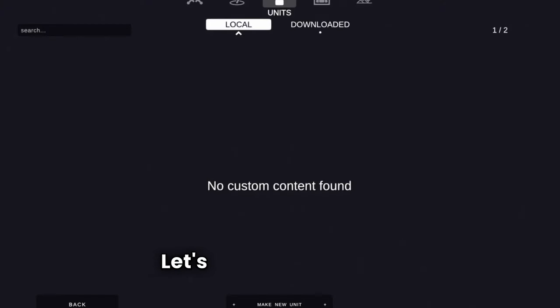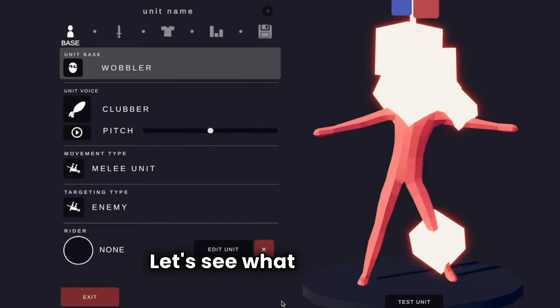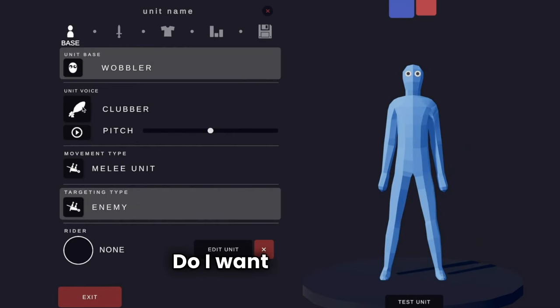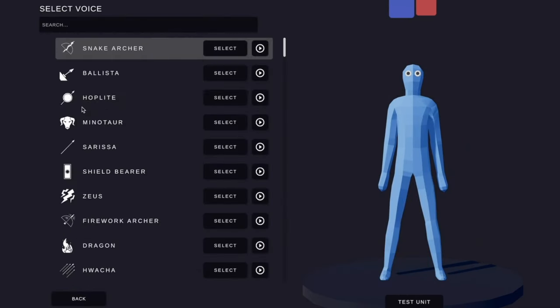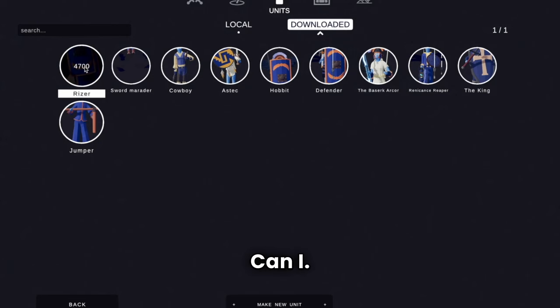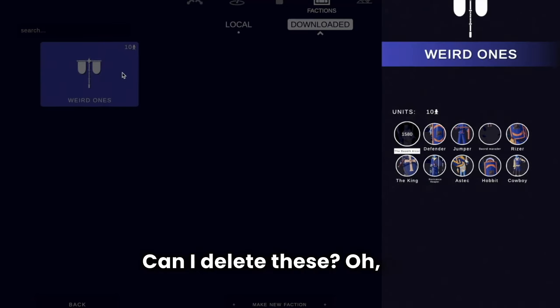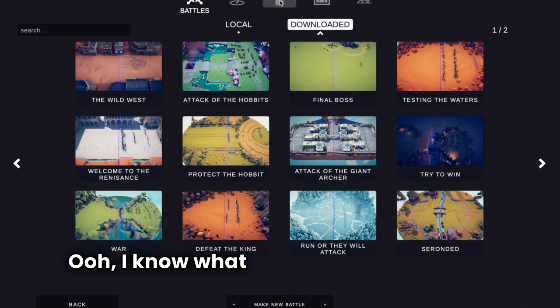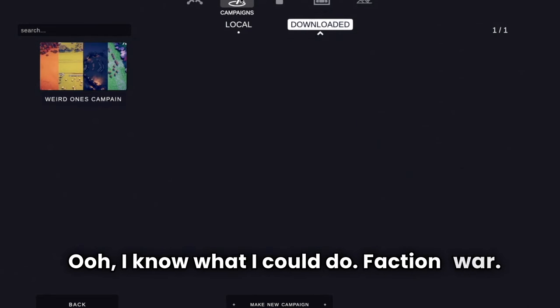So let's make some units. Let's see what they have. So we have the wobbler. Wobble, wobble. Do I want unit voice? I have... yes. Can I delete these? No. So we have ten units in that faction. But let's — oh, I know what I could do. Faction war.